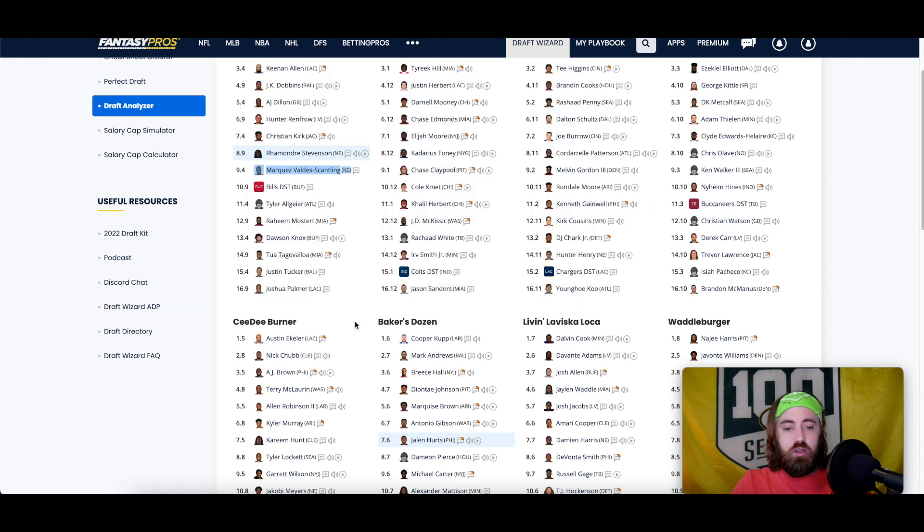Followed up with a couple of running backs — Tyler Allgeier. I got some good guys early and can fill my flex with receivers, so I'm not too worried. Only ever need one running back spot at risk. Took a guy we don't know yet — I have him projected as the prototypical running back on that team with Cordelle Patterson moving around more. Raheem Mostert was playing in the preseason game the other night — only had like two carries, but he looks like Raheem Mostert as far as I can tell.